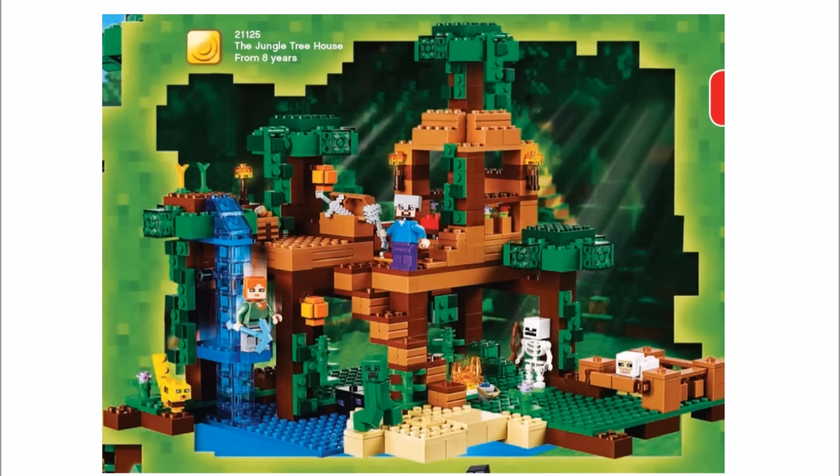The final set is the largest one — the Jungle Treehouse 21125. You get Alex, Steve, a Creeper, Skeleton, Ocelot for the first time, and a Sheep.